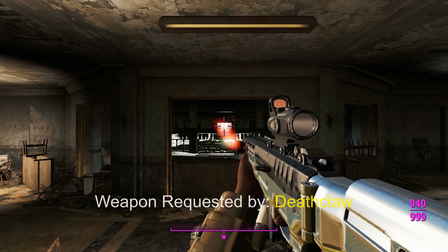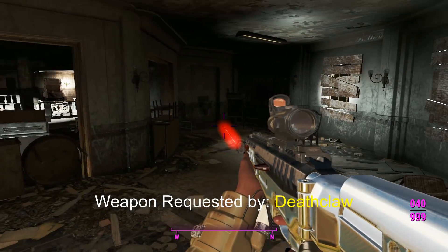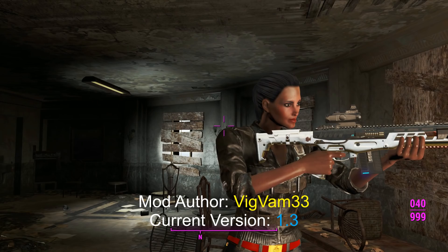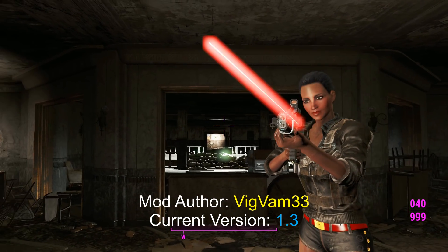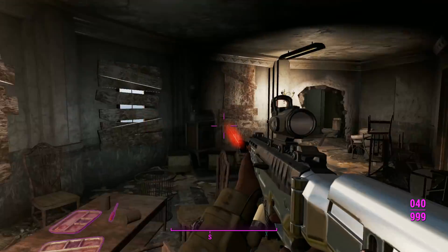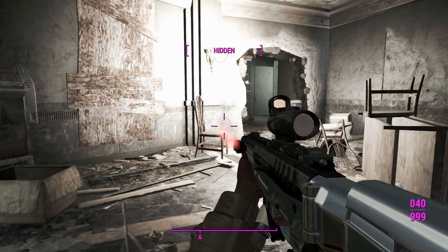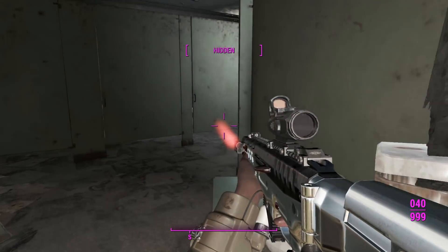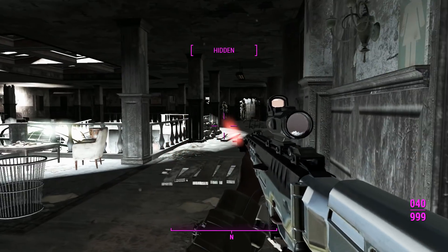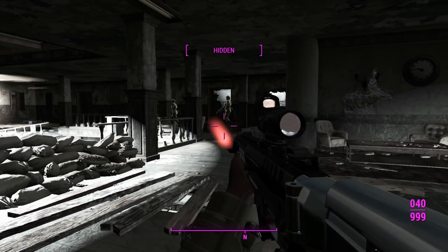Righto, so here we are in Gunners Plaza. Before we get into it, I just want to add a couple of notes. You can actually craft this on a chemistry station, as well as the new types of ammo. So if you're not actually sure where to find it, you can start there. This one is loaded with the electric barrel of the automatic variety, so we should be able to kill these Gunners in a nice, timely fashion.